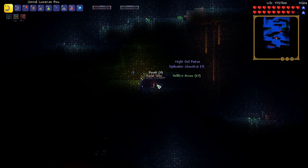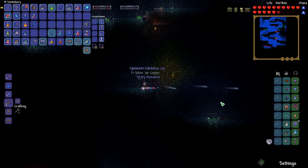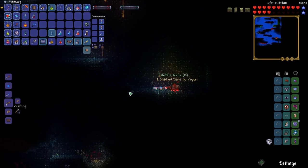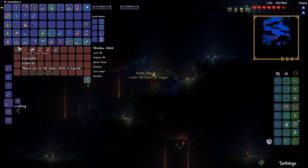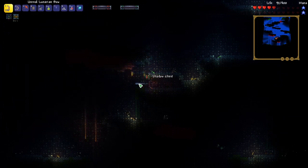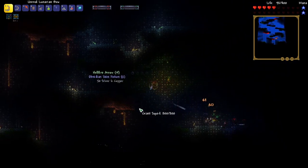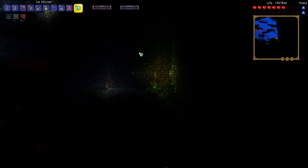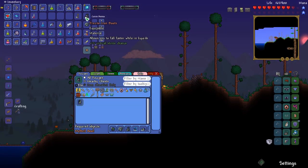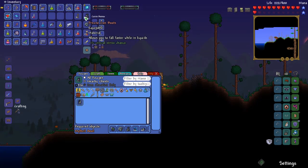Another treasure chest — we got some plating. That's great, that will help us get deeper next time. I know you can get lots of items that assist you in going deeper into this biome. Iron boots — that will be good, I think those let you sink faster. So it looks like we're taking damage now. Let's port back. We do have the iron boots and the plating. This reduces creatures' ability to detect you in the abyss, and this allows you to fall faster in liquids — definitely going to be good.